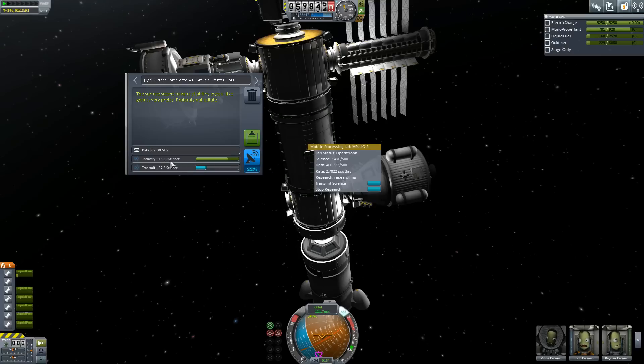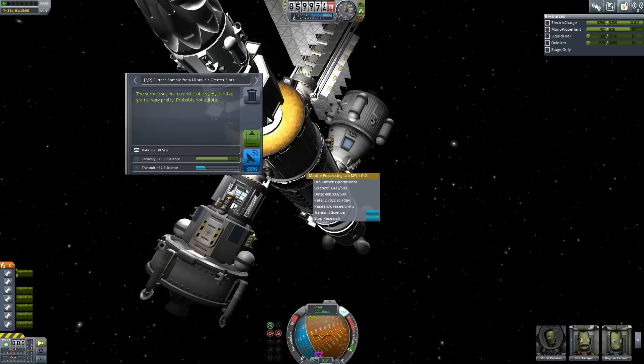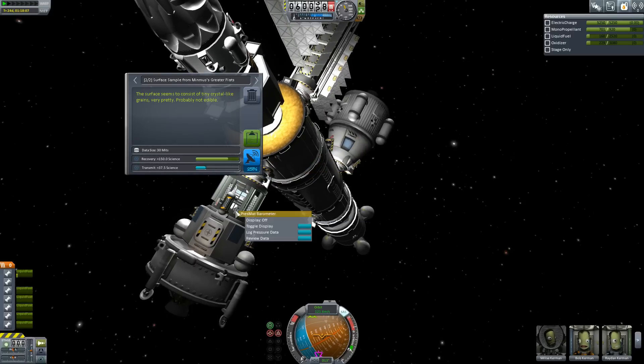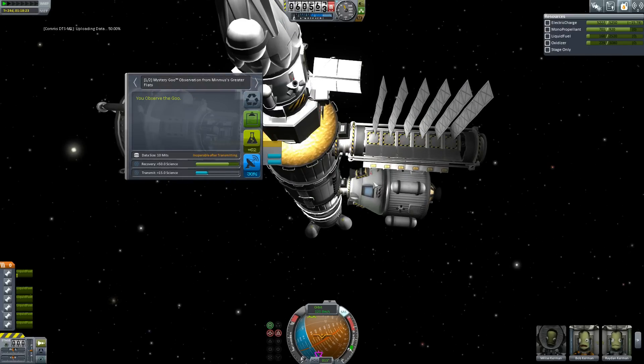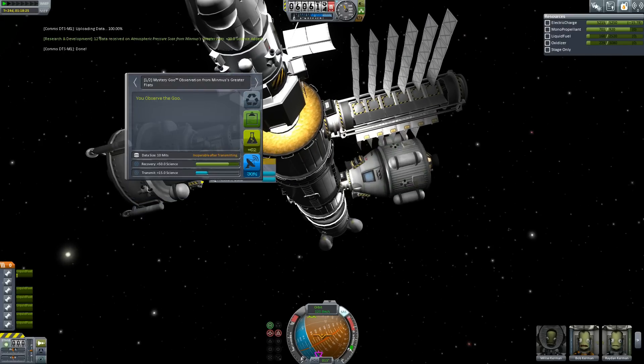This again — 150 science, we could transfer 37 straight back to base. Let's take a look at the barometer and review that data. This is 75 or 50%, so if we transfer this we get 30. That will transfer back — let's transmit that data back. Oh, look — one of our transmitters is automatically opening up, transmitting that data back. Excellent. And then it shuts up shop once it's done. Lovely.